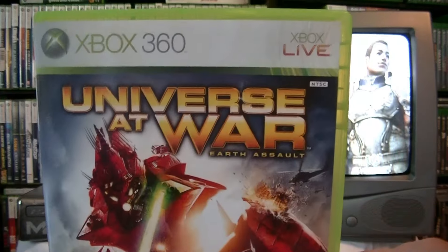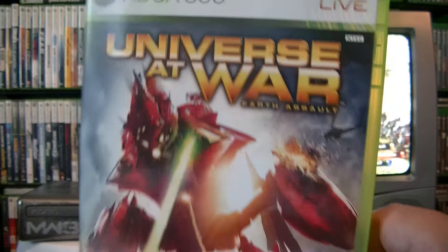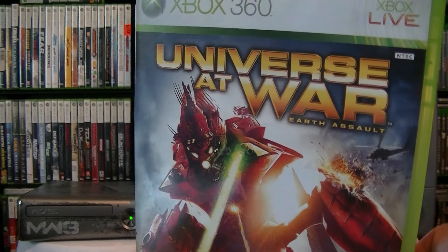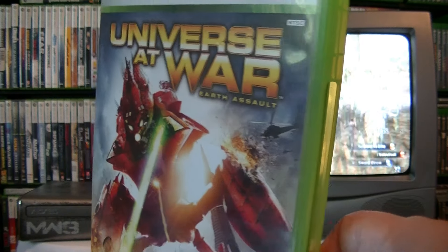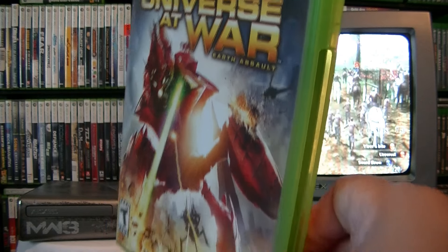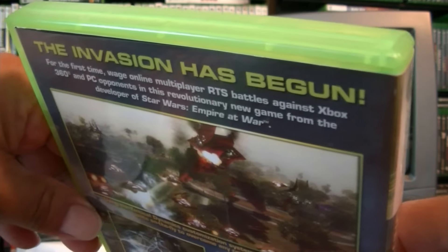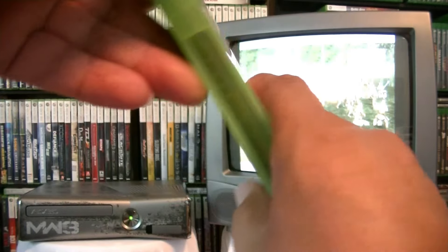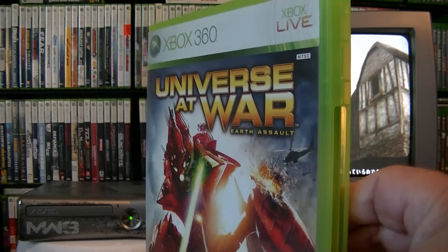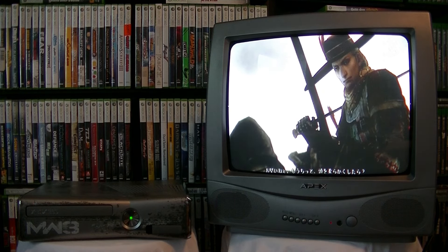Like I said, this is going to be part two after this video — this is Universe at War for Xbox 360, the exclusive RTS. Grab this before it's too late, before the Xbox store closes and before the company goes out of business. This could be a domino effect for all the retro physical copy games. Don't worry about digital — just get the physical copies. That's the exclusive, that's number four, and we've got two more to go.